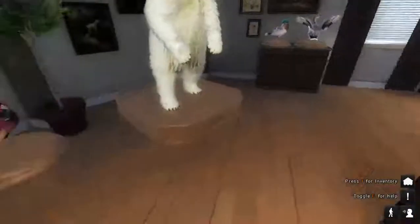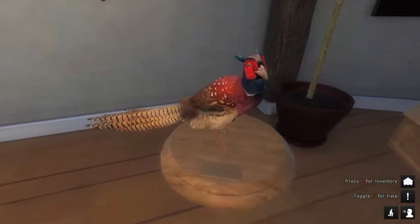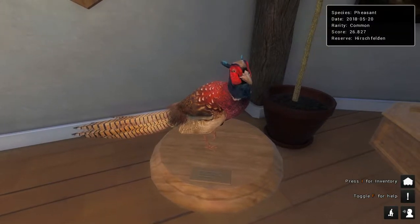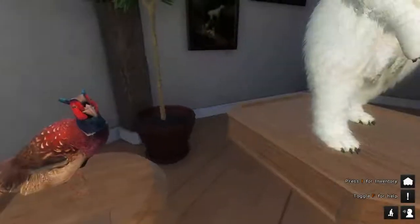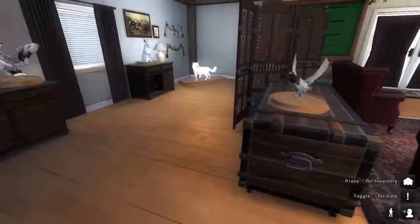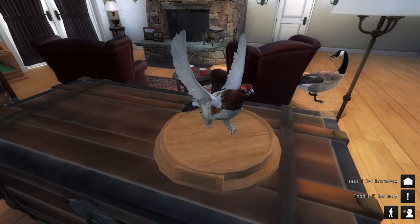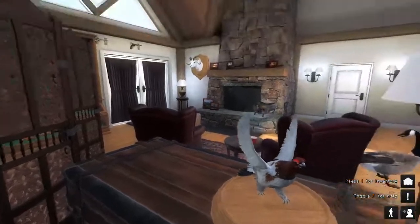Down here is a pheasant — it's common, it scored 26, shot it on the reserve Hirschfelden. Behind me is what we're here for — a willow ptarmigan. This is willow ptarmigan, it scored 603. I believe it is a female, and you can put some more down — I haven't filled this up yet.